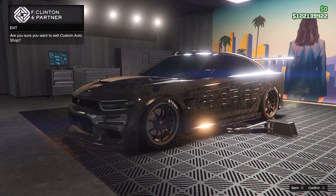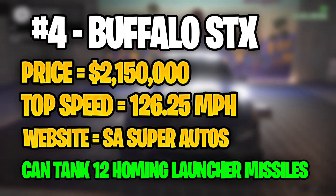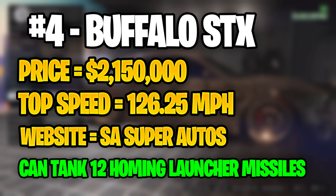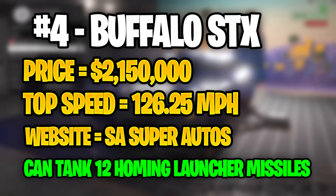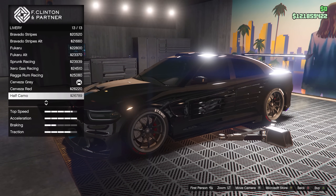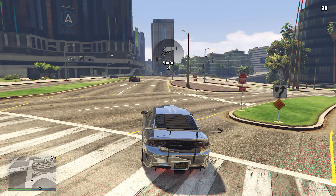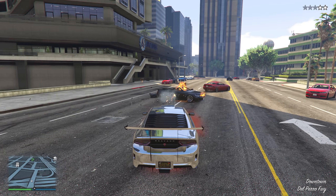For the number 4 spot, we have the Buffalo STX. The Buffalo STX will cost you a little over $2 million, making it the most expensive vehicle in this list so far. With that price, it also has the highest top speed so far at 126.25 miles per hour. It can be purchased from the Southern San Andreas Super Autos website and can tank up to 12 homing launcher missiles. The Buffalo STX will feel incredible when driving around the city — the traction and handling is just great, and it is one of the best Imani Tech vehicles, especially for last-gen console players.